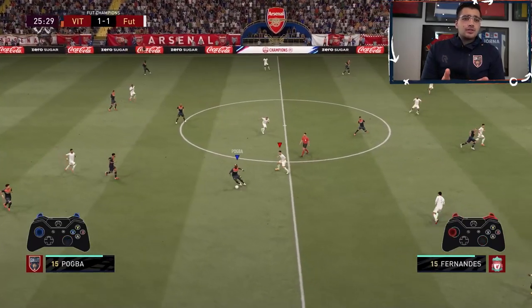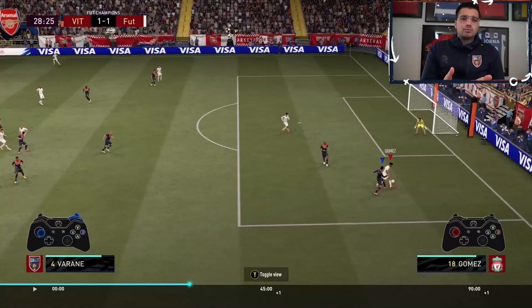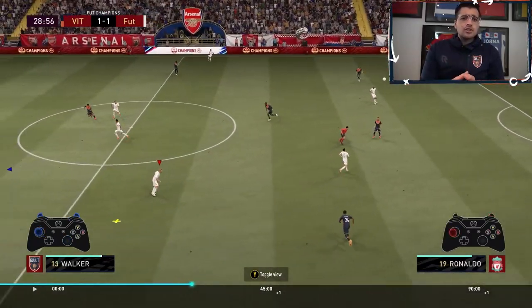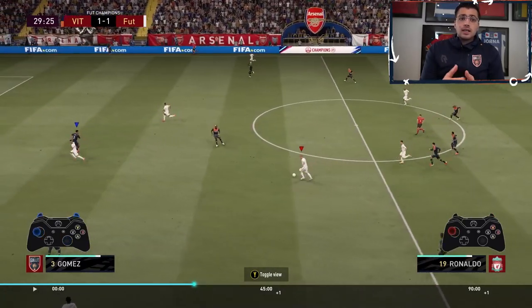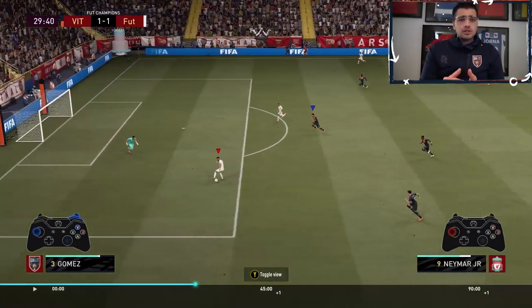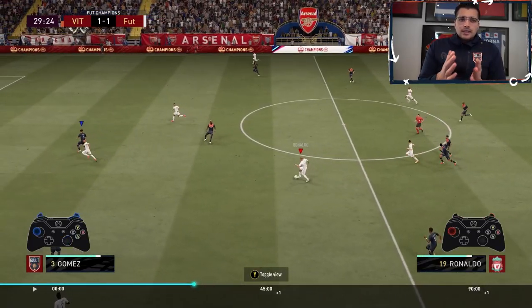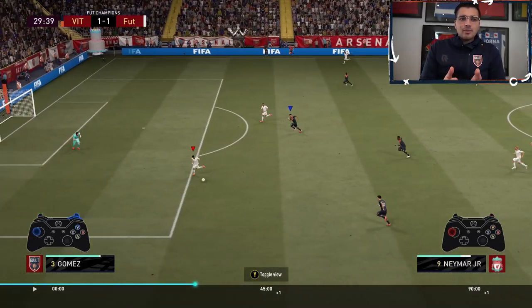Sometimes even if you did get space you're like, okay, what should I do now? Because the defending was pretty high level as well in this game, I think from both ends. You could see there he's combining with his strikers. I'm just in there aggressively. And here I even put on team press because he's playing about with his goalie, but this was crucial — I kind of forced him to make a decision, to make a pass.